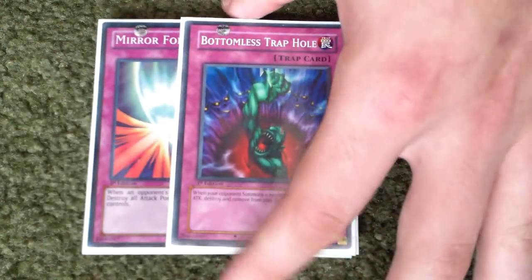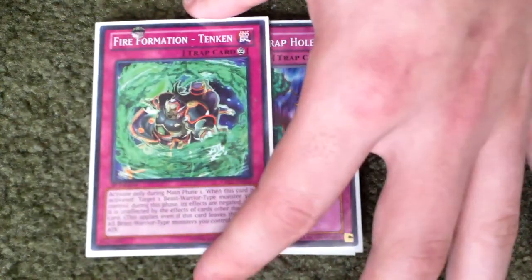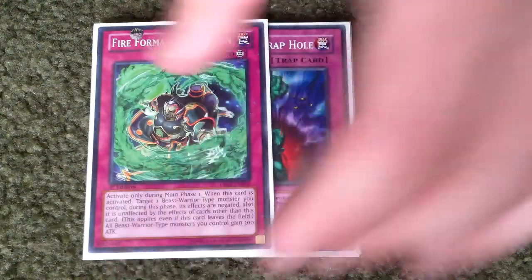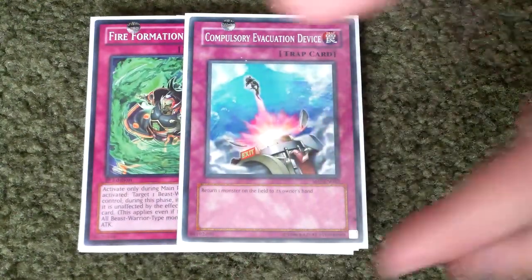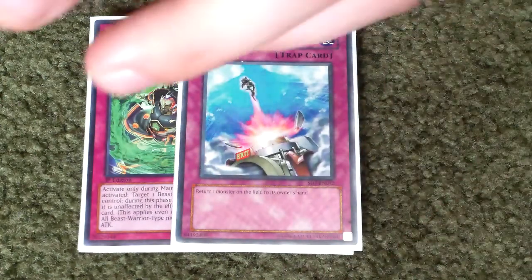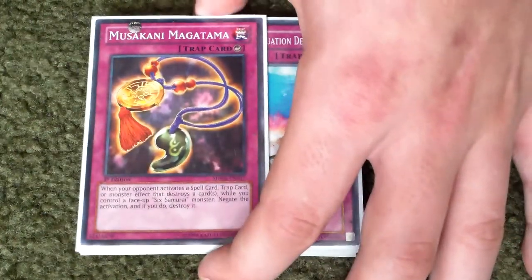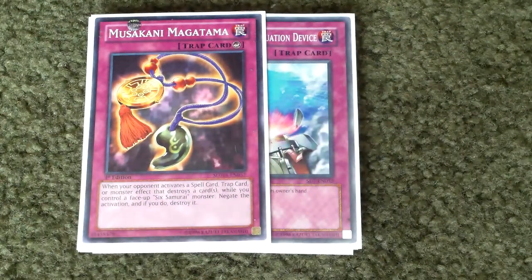And then Mirror Force, Solemn Warning, and Solemn Judgment for protection. One Musakani Magatama to protect my Six Samurais. One Compulsory Evacuation Device just for returning a monster back to the opponent's hand. One Magatama for protecting my Six Samurais from being destroyed.